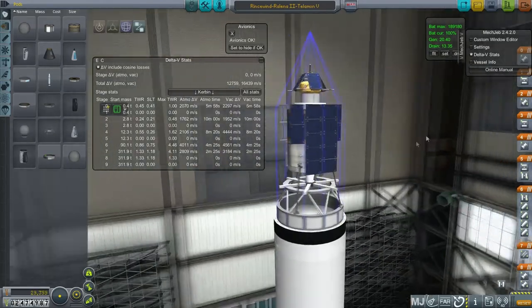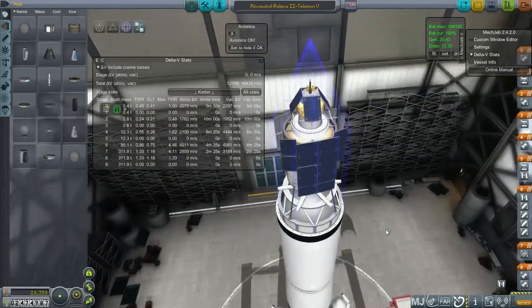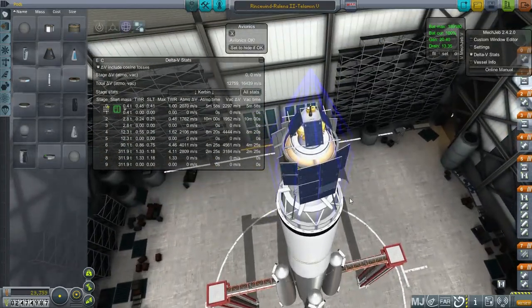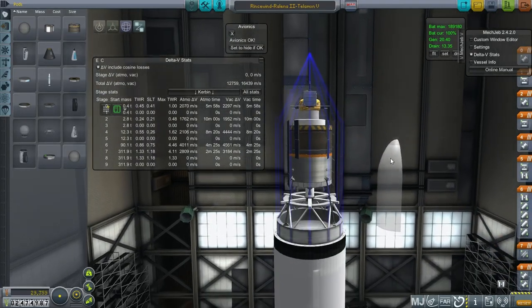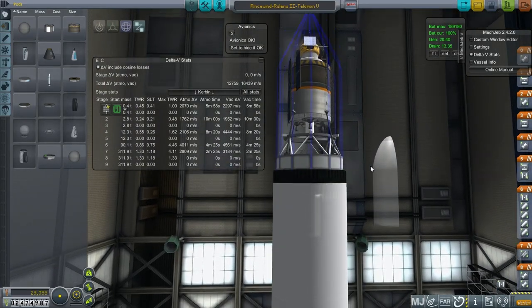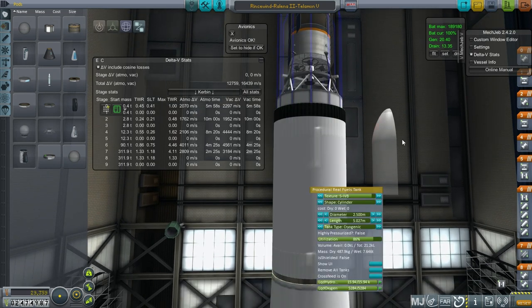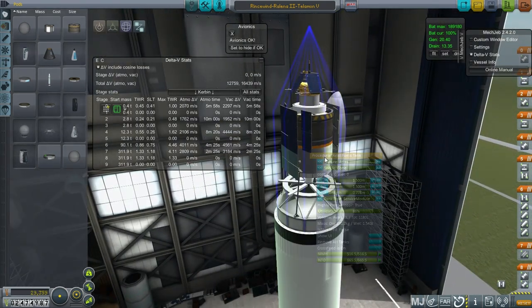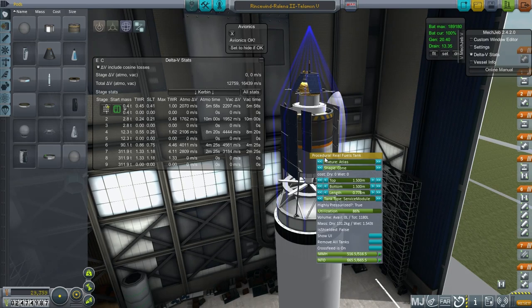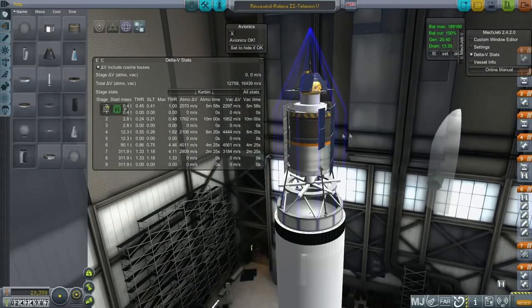I have made some improvements, including slightly reducing the battery size, reconfiguring the solar panels so that they are more efficiently placed, and also re-weighting some of the stages — at least on the Rilina stage. I've trimmed up this stage in particular. Hopefully that will suffice to solve the problems and give us more Delta V.